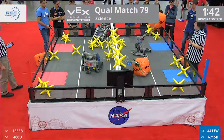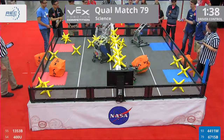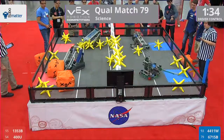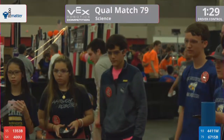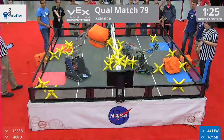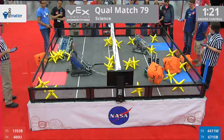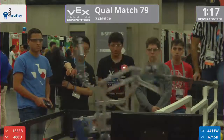All right, a nice recovery here by the 1353B machine — they were kind of outside the field of play. Quickly, Blue Alliance throwing a couple cubes over, but Red, the 400U team, throwing a couple over. Oh, Blue Alliance getting tangled up on one another. This is going to be a good match — a lot of back and forth here. That's what VEX Starstruck is all about.